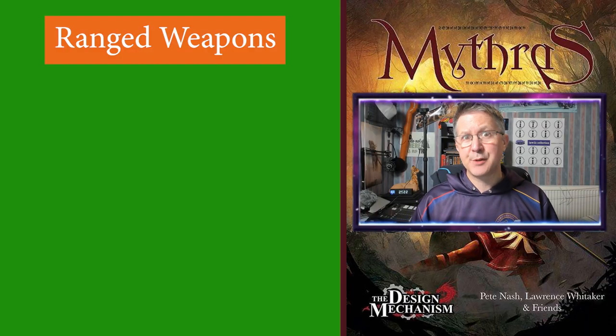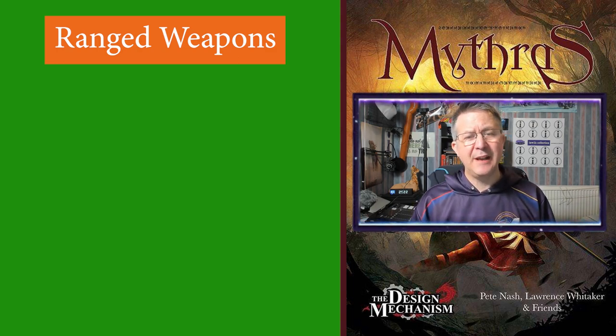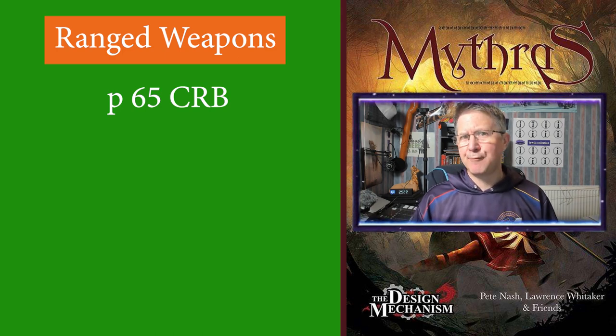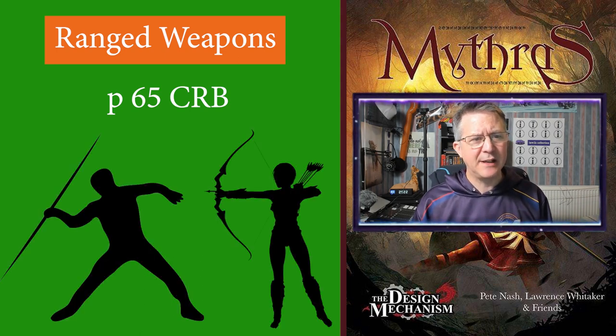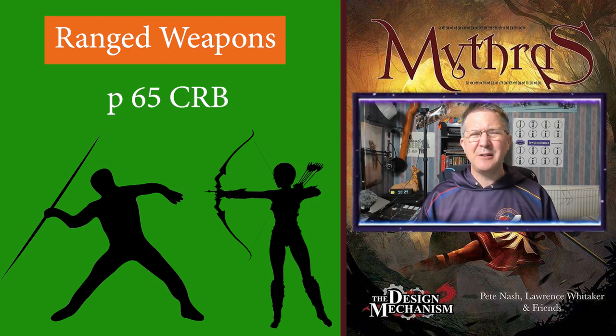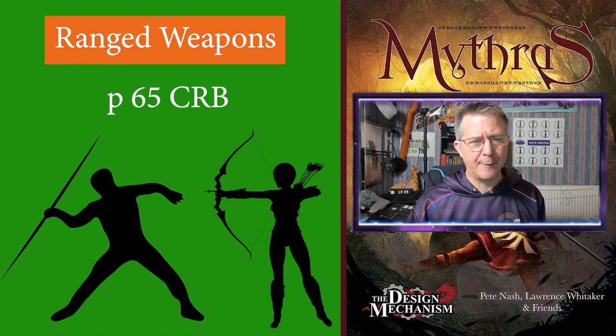First up, types of ranged weapons. There is a list available of all the ranged weapons within Mithras which can be found on page 65 of the core rulebook. These range from simple thrown weapons such as daggers, javelins and spears to more exotic weapons like hunting bolas and blowguns, and also includes all your bows and crossbows which we are very familiar with.